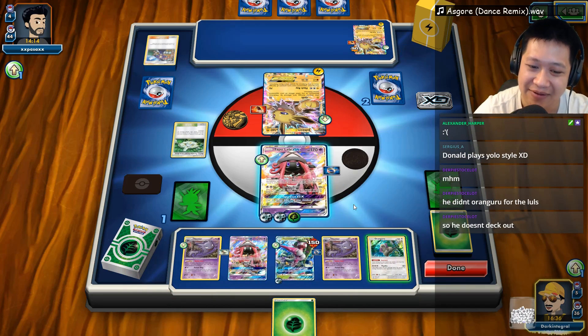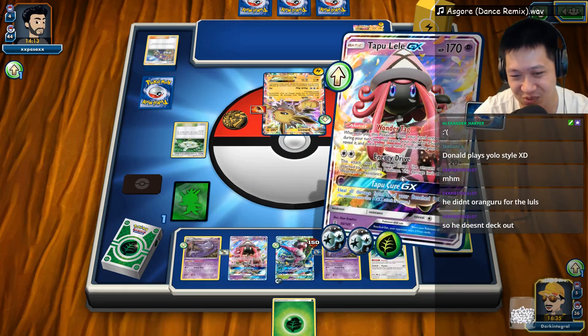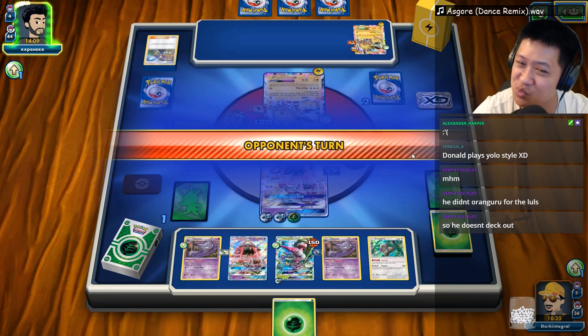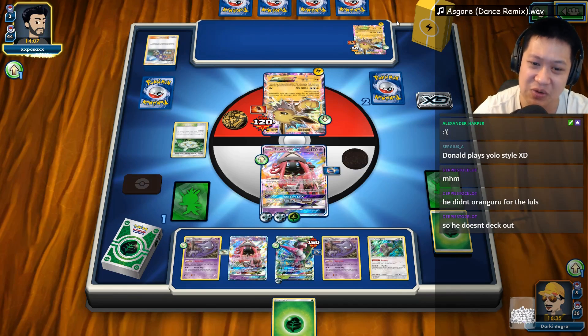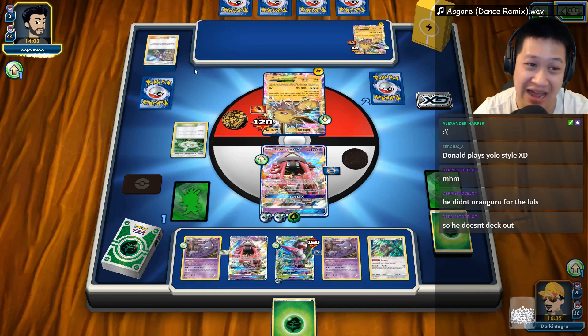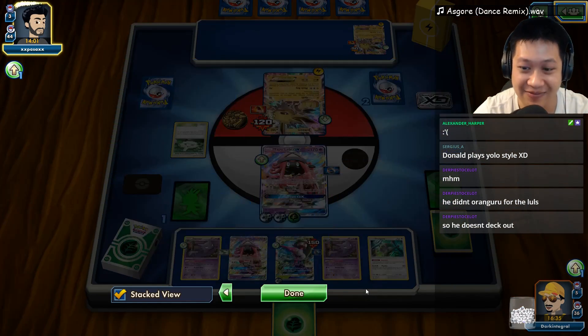I have to retreat. We're going to throw these energies out — we cannot finish. We're going to use Energy Drive. Take this — 120 damage. We do have a two-shot KO now. So he's going to have to pull that out, get DCE. That would be GG if everything lined up on that.